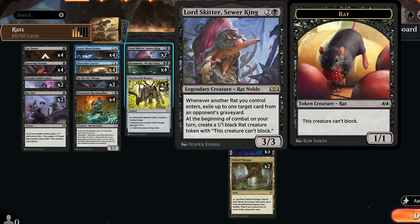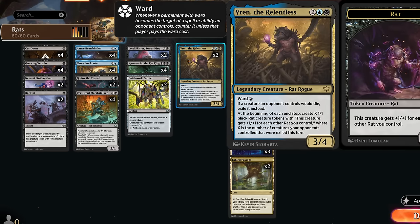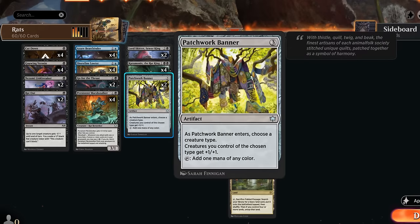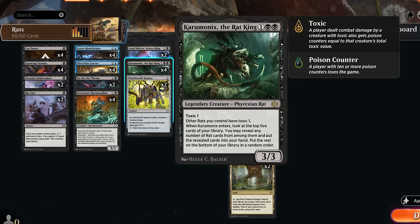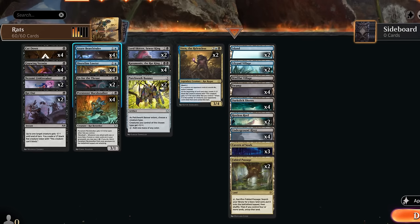Lord Skitter also goes wide with 1/1 rat tokens, which then grow the rats from Vren, and those can actually block. Rounding out the deck we also have Patchwork Banner, giving rats +1/+1 and tapping for mana of any color, making it easier to deploy our hand after finding lots of rats with Caramonix.